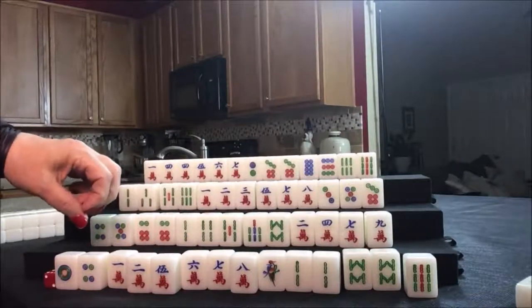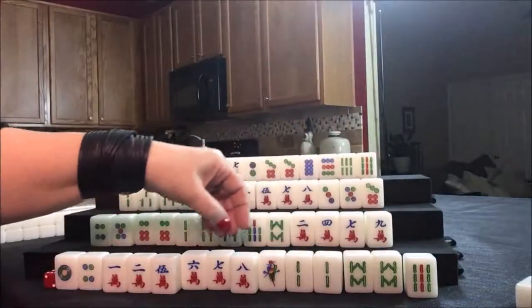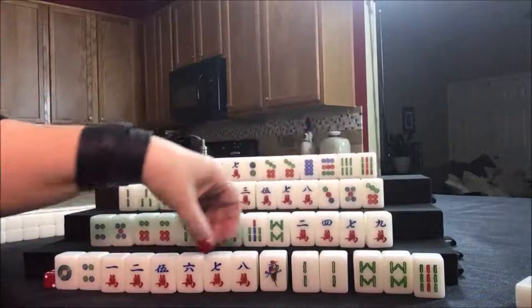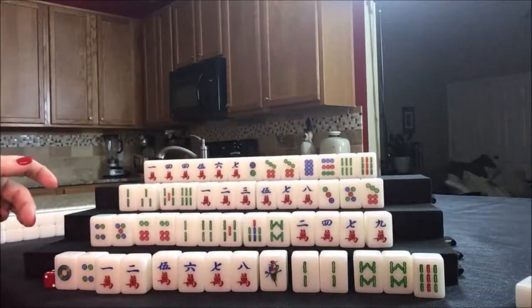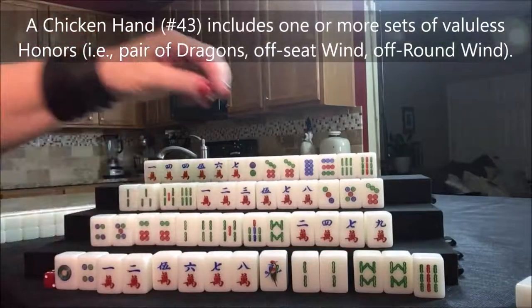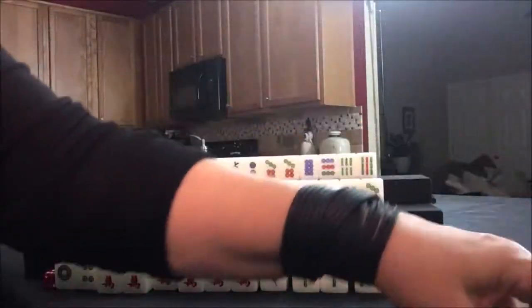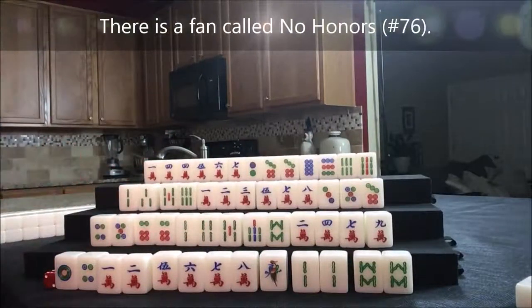Or we could go for a chicken hand. We could pung, pung — here's a chow, pung here, pung here, chow, potential chow — one, two, three, four and a pair for a chicken hand. That's actually in here if you can believe that. Chicken hand: four pungs or chows and a pair — that'll have zero extra score, that's eight points. Let's go for a chicken hand. We'll get rid of the terminals — nine bam.